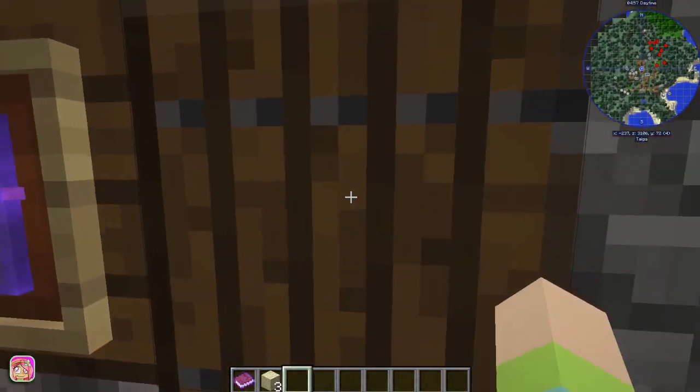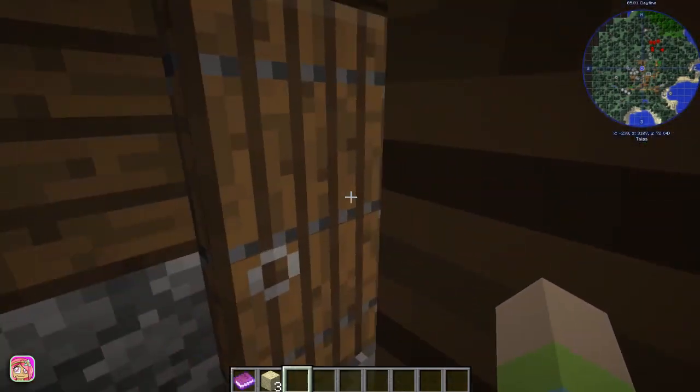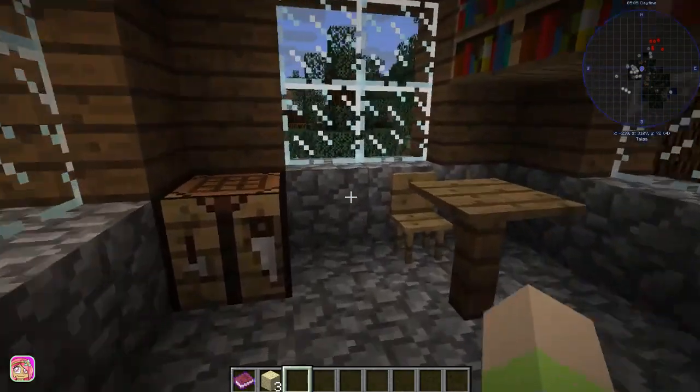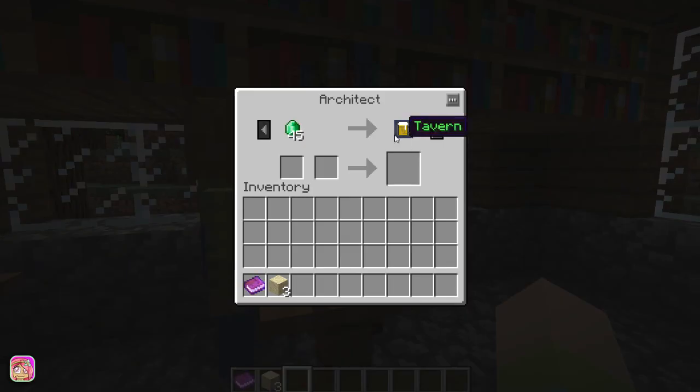Here's the town hall marker. We can either start a new village or take over a village that's already here. This isn't the greatest village, but we don't have that many emeralds, so we've got to figure out what to do. Wait — mine shaft! So we have all these different tokens we can give to the villagers.